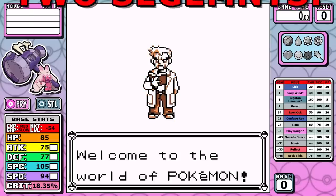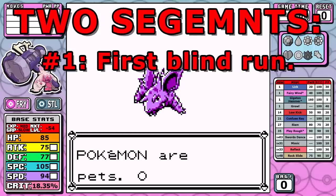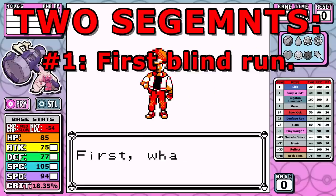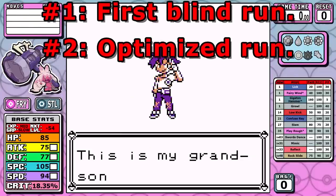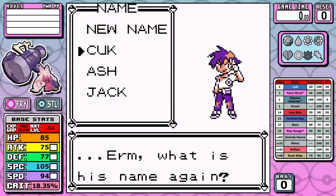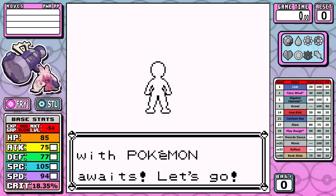This run will be broken into two segments. The bulk of the video will be my very first blind run where I didn't plan anything out and I'm just getting an idea of what the Pokemon can do. When the blind playthrough is over, we'll quickly go over the fixes, changes, and overall optimizations that will take us to Tinkaton's final form. I do think seeing the blind run gives a little insight into solo runs in general, especially if you don't watch things like my Friday live streams.